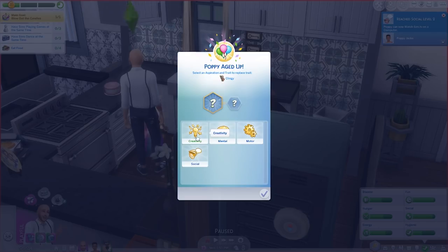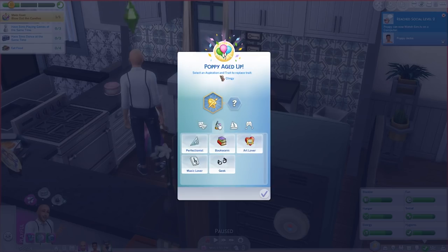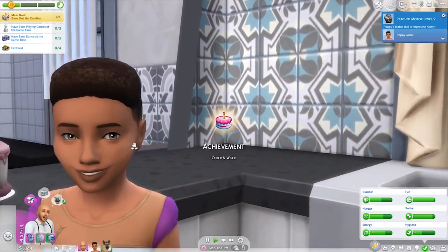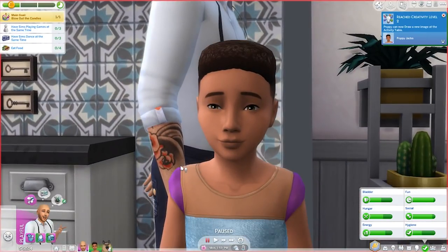So we need to pick an aspiration for her — we can go creativity, mental, motor, or social. She was clingy and I kind of want to go with creativity because I know there are some fun things we can do with kids and holiday decorations. And then for her trait, maybe a little bit of a perfectionist — with her skills as a toddler I feel like she definitely would have become one. Oh she's so cute! She actually has an adorable face. I'm not really feeling the outfit, and I'm also gonna change her hair. But she actually makes a really really cute kid. We will be having spring makeovers in the beginning of the next part, or I might just do it as a separate video.